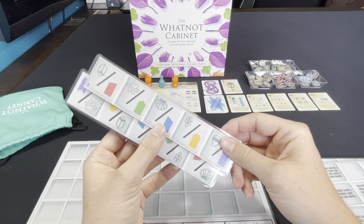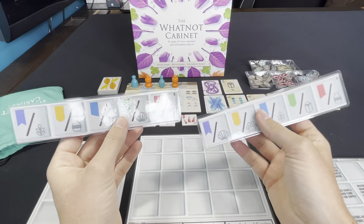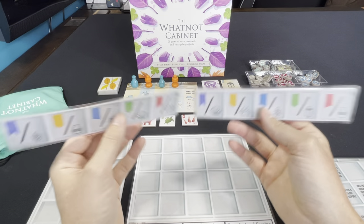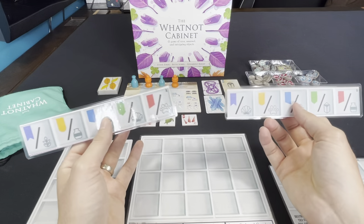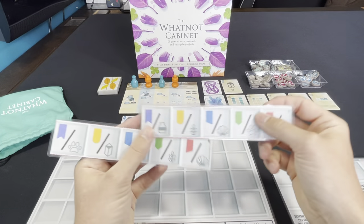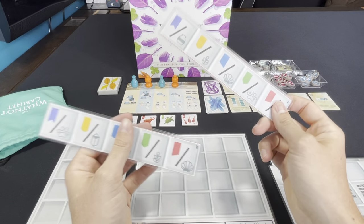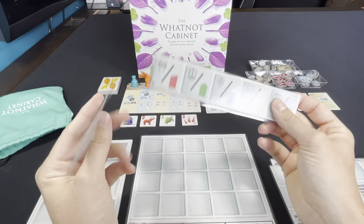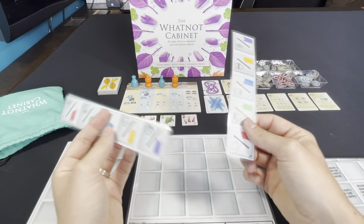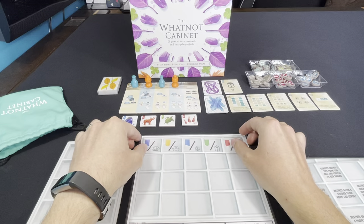You also get four top pieces to her cabinet. I went ahead and printed them, then double-sided and laminated them. You don't have to do that — you can just simply print them off on paper. You can have four and this will add replayability as there are different combinations. At the beginning of the game, you're going to select one of these at random or just pick one, and you're going to place it on the top row.